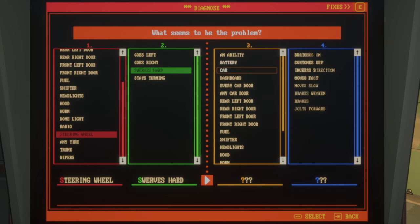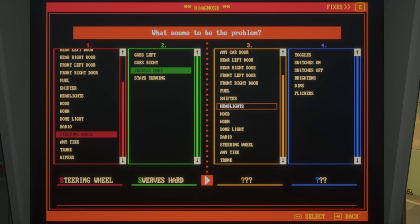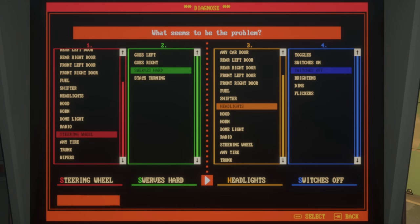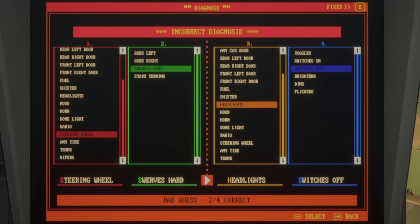Then here again you need to guess what's happening. Because we know it's the headlights and they either dim or switch off, I'll go for switch off. Without any upgrades, you have eight guesses to try and find the quirk. Once you press submit diagnosis, you can just see 'bad guess' — two out of four is correct. But you don't know which column is good and which is not.